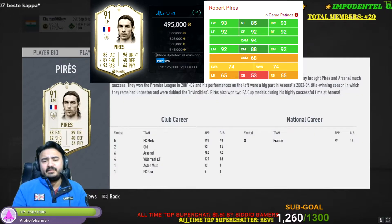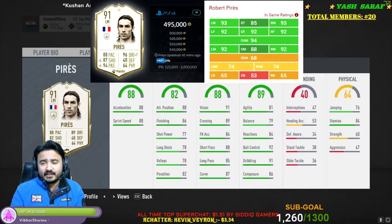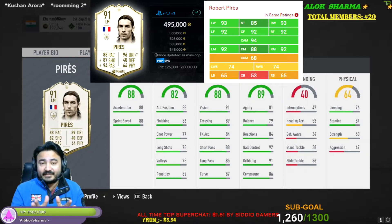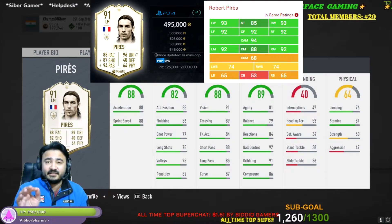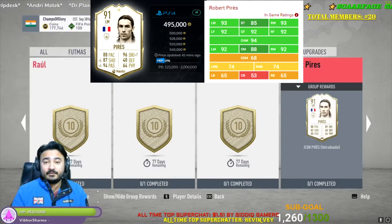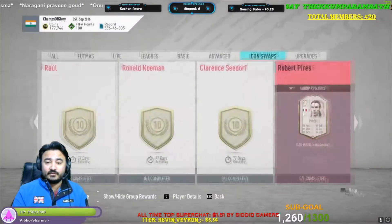Next one is Robert Pires. Robert Pires is an okay option — not that worthy. He is good as a winger but not that great. He is one of the best icons in FIFA from far back, but for this objective I do not recommend him. I would give Pires a rating of 6 out of 10.